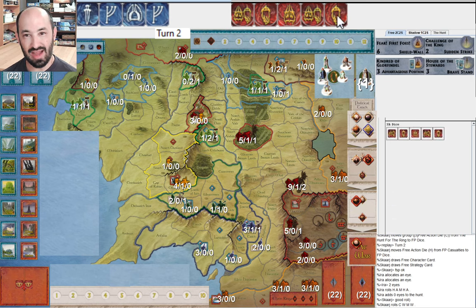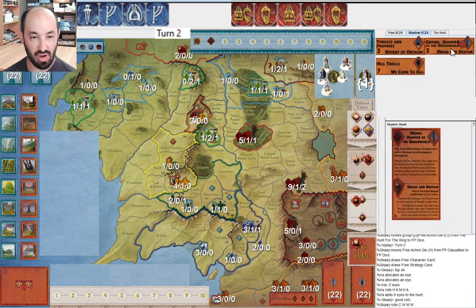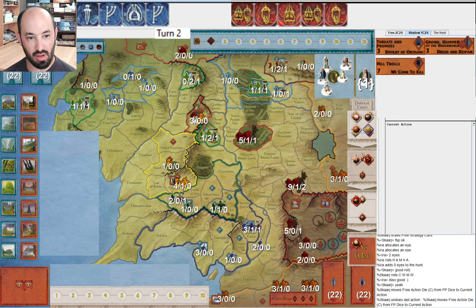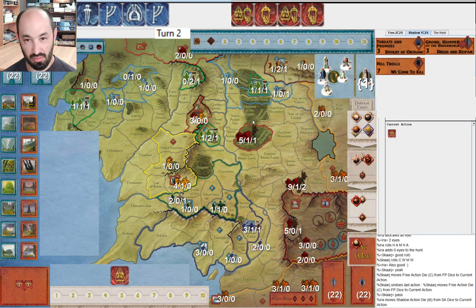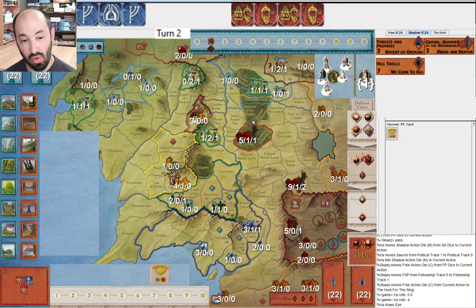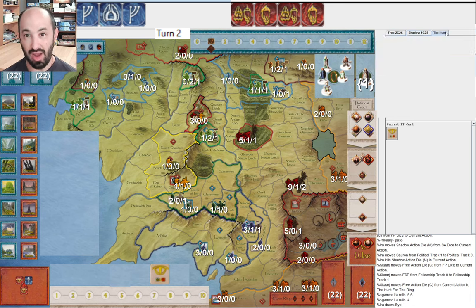I did not get any character or Palantir dice. So even if I drew something - I drew Gron - the Free Peoples know that there's no risk of me messing with them right now. They're happy to move along; they realize they don't have to rush. Normally you would move right away, but they don't have to. I muster Sauron to war. They move the Fellowship. I do hit them once and get an Eye here - about a 50% chance to hit them, about a 50% chance to reveal them, so only a 25% chance to get revealed there. A little bit of bad luck for the Fellowship, but not so crazy.